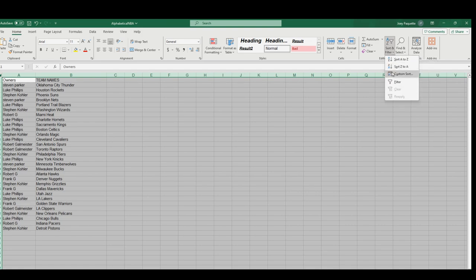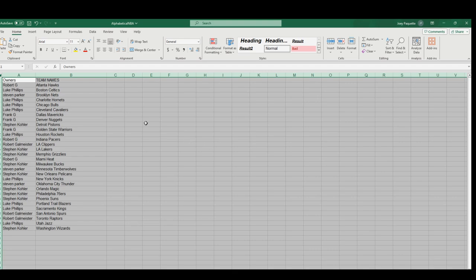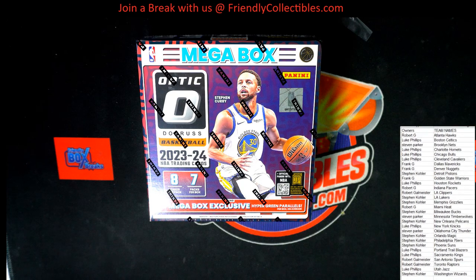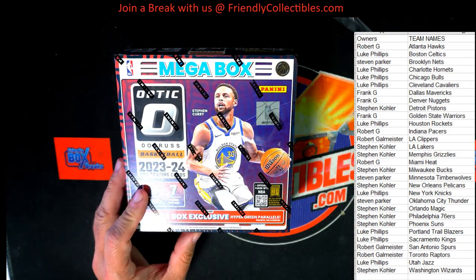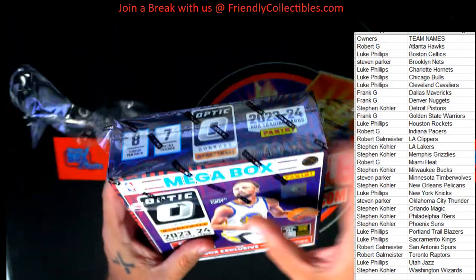Let me alphabetize that list real quick, then we'll put it on our main screen. And then we're going to open the box. We're going to do this thing. So good luck, guys. Hopefully we pull a Victor Wembanyama out of here. Let's see what we get. And then I'm going to list the next box right after this one. Let's go ahead and chop this thing up, man. Let's see what we can do. Good luck, guys. Maybe we'll get something super good.